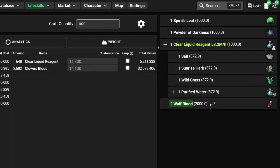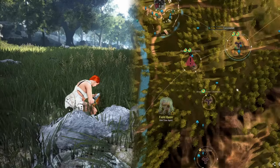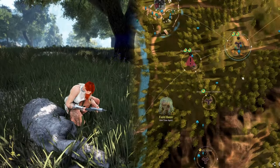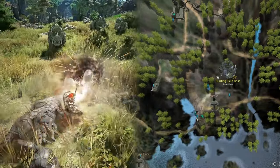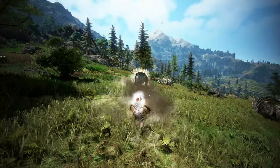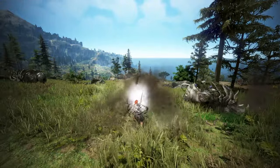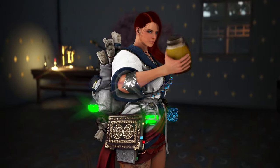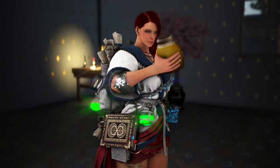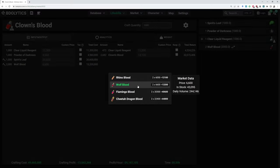The last ingredient is Wolf Blood. There are different ways to get this. First, you could grab a Fluid Collector and gather wolves over at Forest of Seclusion. Another good way is to grab a Match Lock and go hunt wolves, for example over at Nassion. Now, one thing you have to know about alchemy is that you can replace a blood with another item from the same blood group. Videolytics will show us these substitutes if we click the double arrow — so you could also use Rhino, Flamingo, or Cheetah blood.